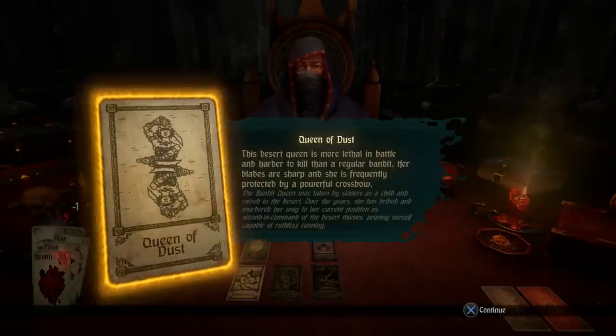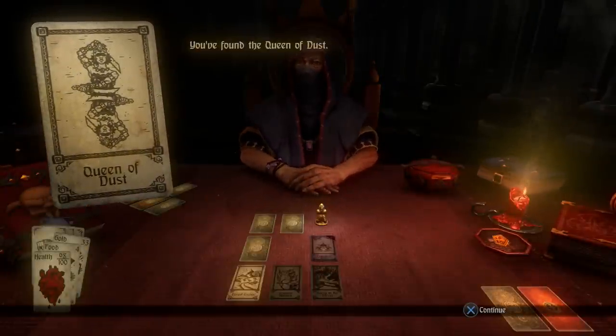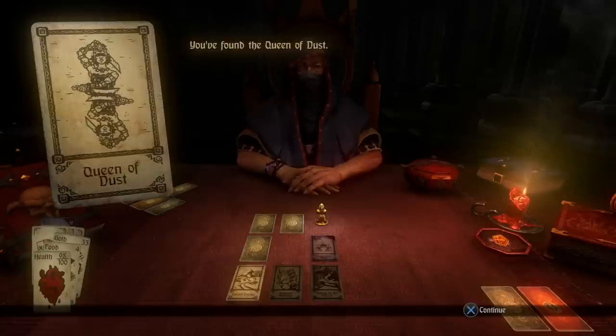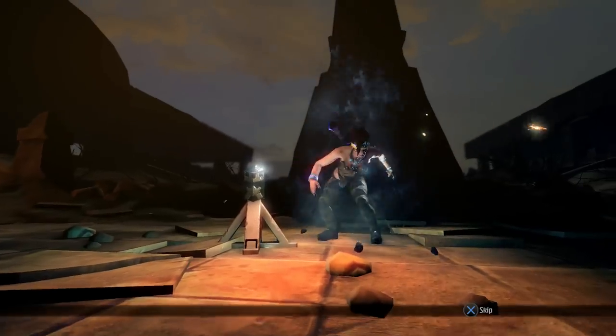We head to the final card — Queen of Dust is already there, so it's time for the boss fight. We'll be heading in to face her. We have nearly full health so I'm fairly confident. It's going to be tough though — not only do we face the boss but there are also lackeys, specifically two of dust, so we're fighting the Queen of Dust and two lackeys.